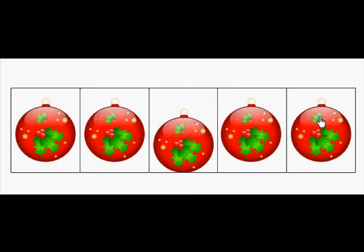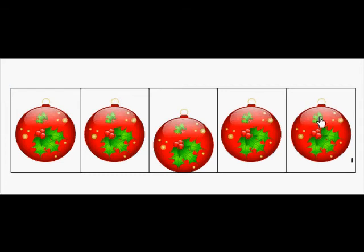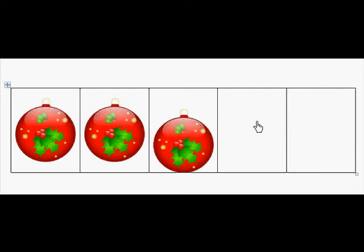Excellent. Now if I take one of those off, how many do I have left? That's right — four. I'm going to put that back on. If I take two of the ornaments off, how many do I have left on the five frame? That's right — three.